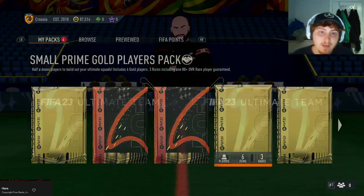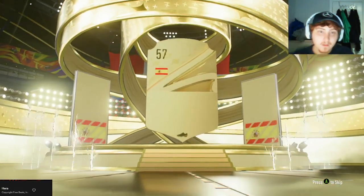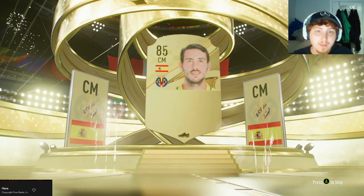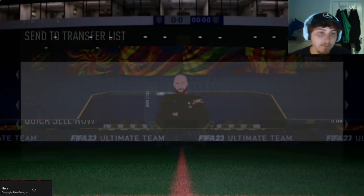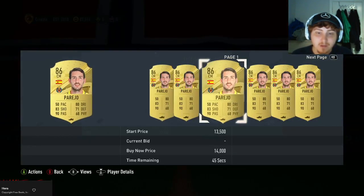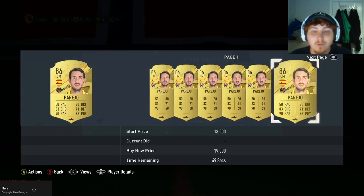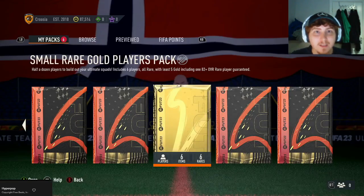The Bundesliga section gives you a small prime gold players pack - this is section number three. This pack has one guaranteed 80-plus, which means nothing until you open it. And we get a walkout - Spain is pain - it's going to be Danny Pareja, an 86-rated player, just for playing the game and doing some SBCs. He's already in the club but he's worth about 13,000 coins.